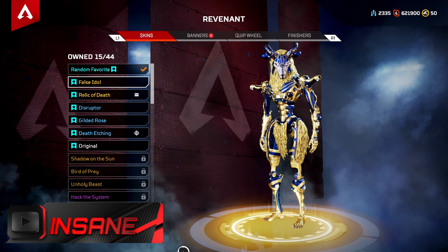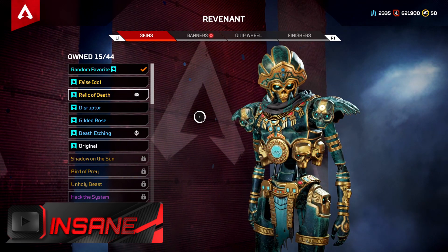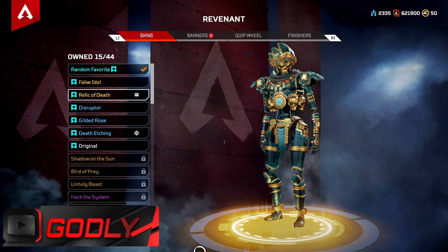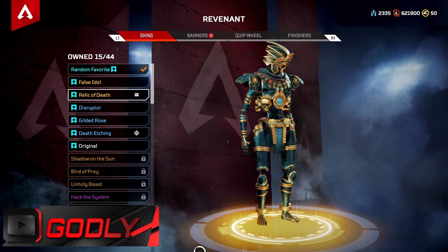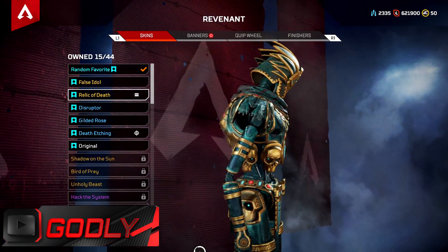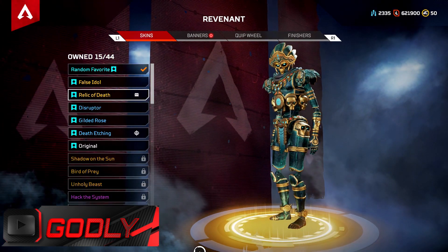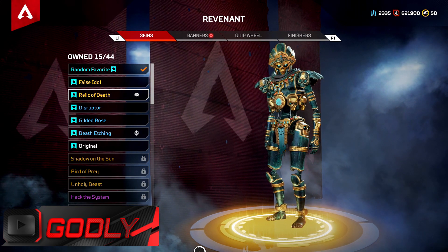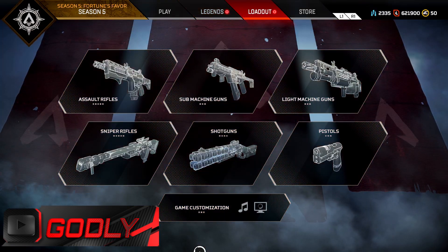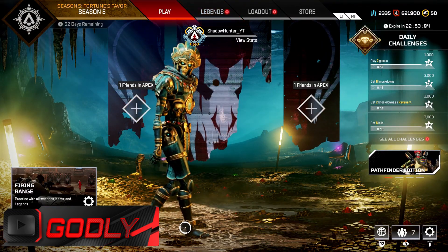The insane category is finished and now we're heading to the final category — Godly. The godly skin for Revenant is none other than Relic of Death. This is from a recent event and this skin is simply godly. Such an amazing skin for Revenant — the colors, the skulls everywhere, the whole presence of Revenant is just godly. This is one of my favorite Revenant skins ever. I love everything about how Revenant looks in this skin.